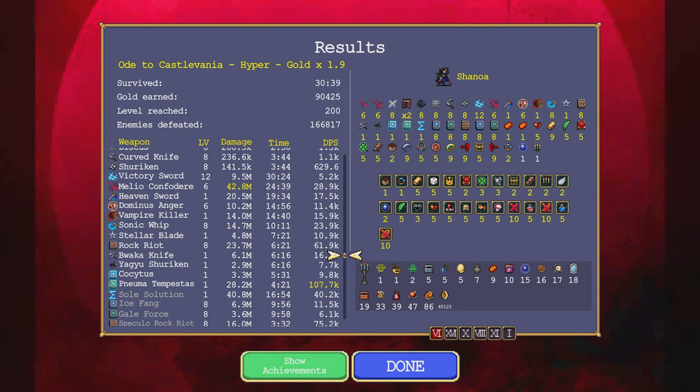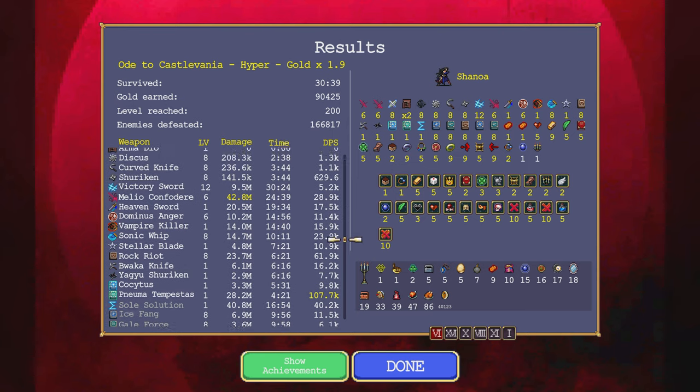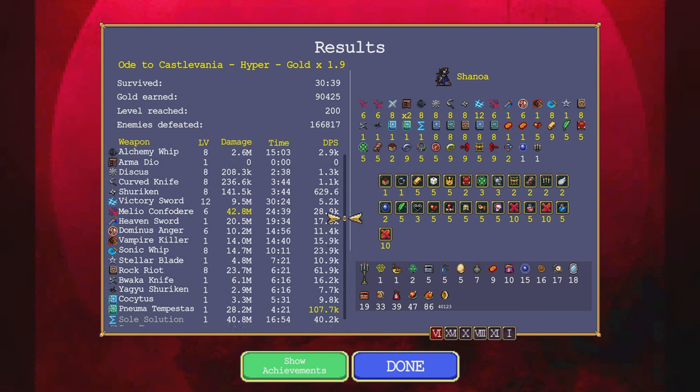Oh, it actually did the most damage, but Pneuma Tempest was doing the most DPS and would've caught up effortlessly in just a bit. Managed — I would do Heaven Sword and it had more DPS than Heaven Sword too. That's very impressive. Heaven Sword with Slash — maybe it's a huge boost from it too. Rock Riot, incredible as well. The Spell Tomes — oh, Coctus is pretty bad, Salamander isn't great, but Rock Riot, Gemma Topper, and Pneuma Tempest all are absolutely crazy good.